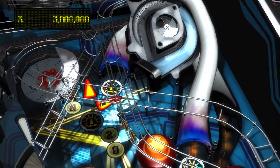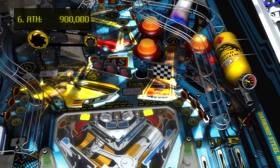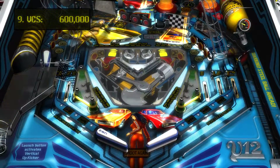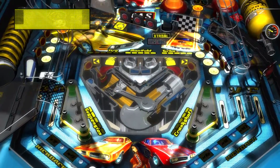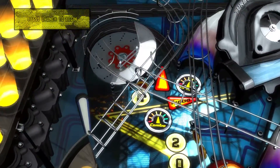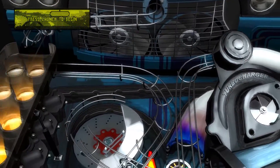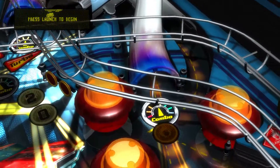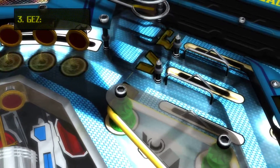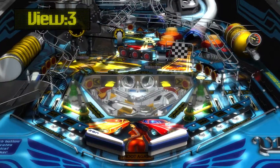Looking at the table — can't make the argument there are too many ramps, but probably could say there are too many cross shots. There's a cross clipper on the left way up there, one in the backboard in the middle. There seems to be an upper playfield on the left. It's strange to have three flippers on the left and none on the right. The V12 cylinders are taking up a lot of space. Let's go ahead and get our view number 4 down.